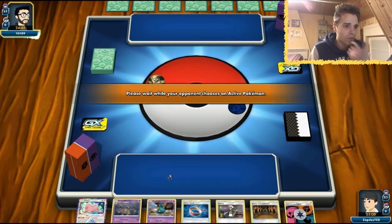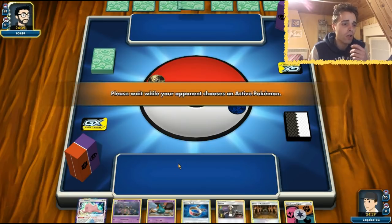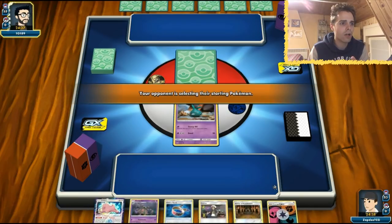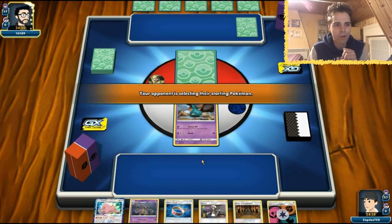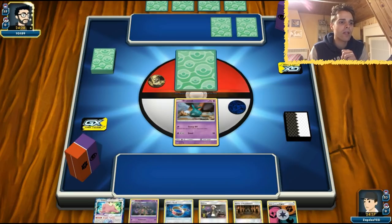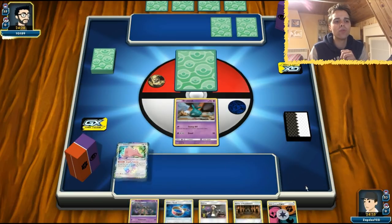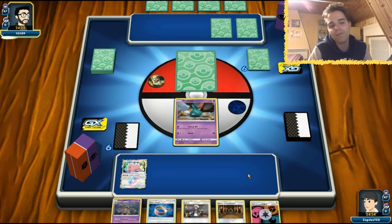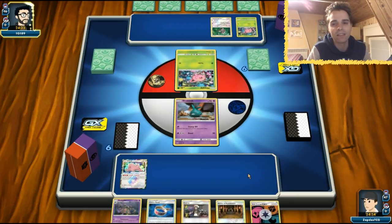We don't have the perfect hand right now - we have a Ditto in the active. I'm just going to play Trubbish down so they'll be less aggressive. We can also play Ditto down and see if we top-deck something, hopefully a supporter, because our hand does not look very promising. We do have a Choice Band, so if we draw into Lillie we can play our entire hand. We even have Guzma to make something stuck.